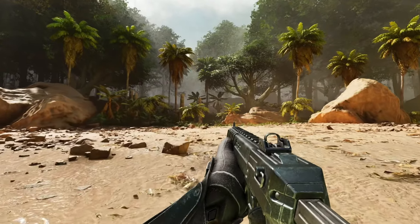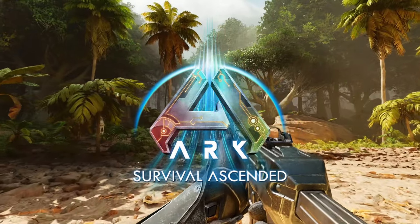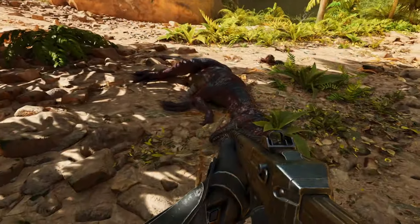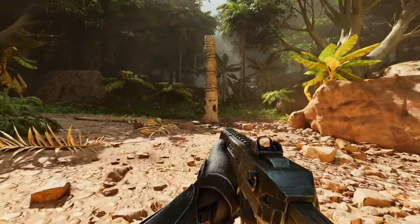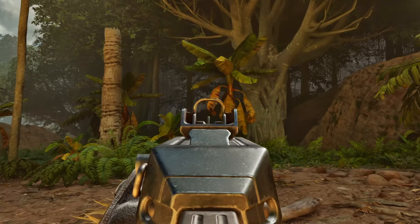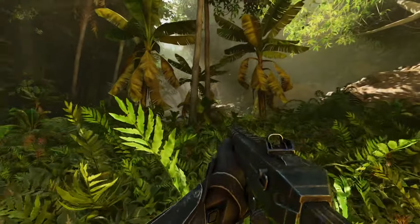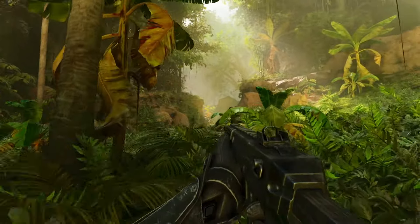All right, let's lock and load. My new mission is to find a new dinosaur — I forgot the name of this dinosaur — but it's been killing things. Things have been dying to this dangerous dinosaur somewhere out here. I'm going to find it, and once I find it, I'm going to put a bullet between its skull.